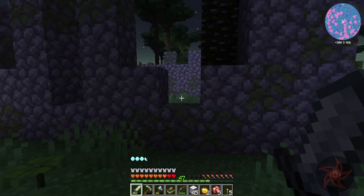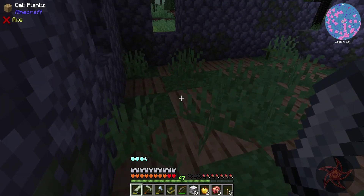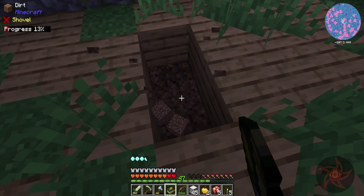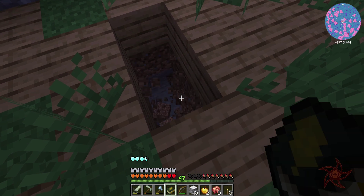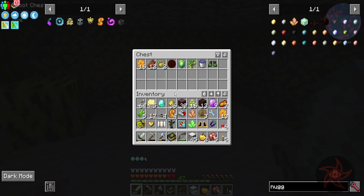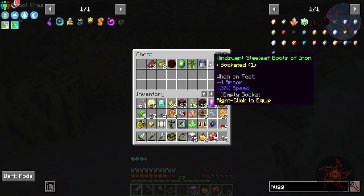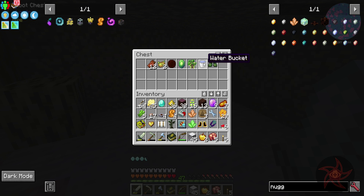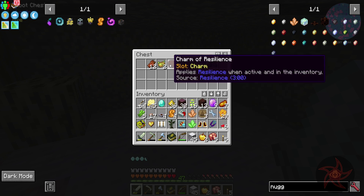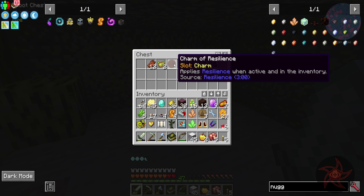We've got ruins here. More honeycombs — sure, why not. Windswept steely boots of iron — plus to speed's not bad. I like Guardian Gem. Tempting. Armor of Resilience.